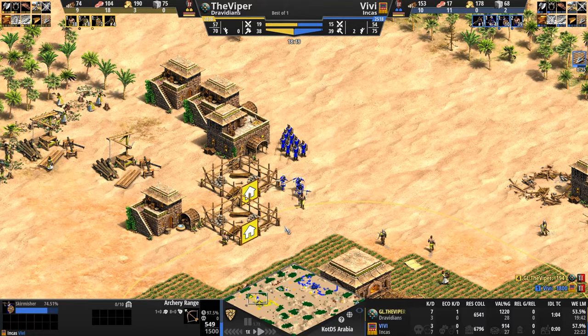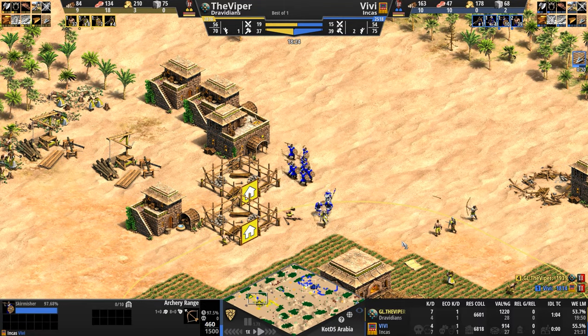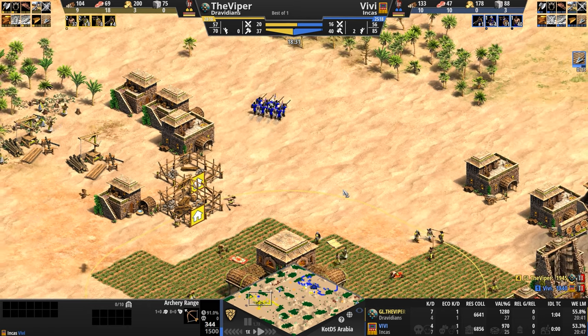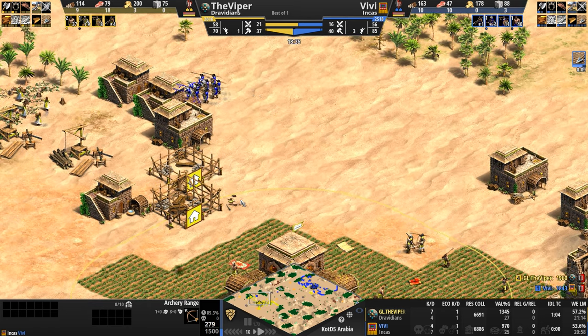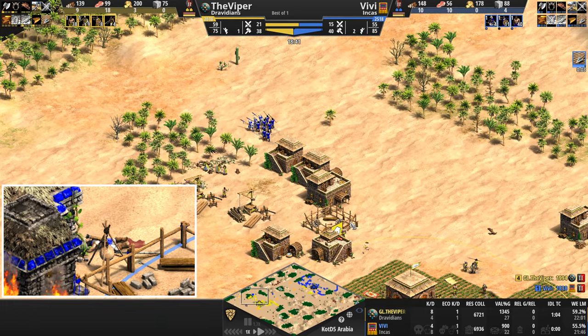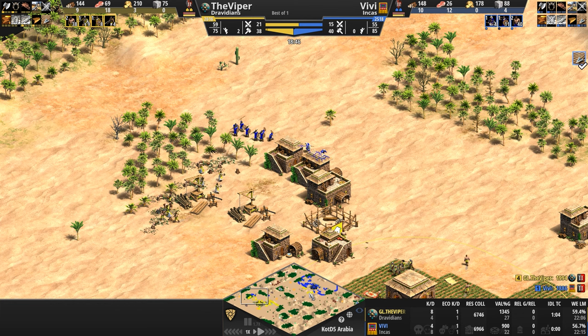This is when you start thinking of perhaps a second archery range to start pumping out some of those Slingers — a plus 10 attack bonus when you don't have to wait for Imperial is pretty big news in my humble opinion. Villager dead on the Viper's side as well, so villager kills are even, but the Viper still leads eight kills to four. We'll see what Vivi can accomplish here.